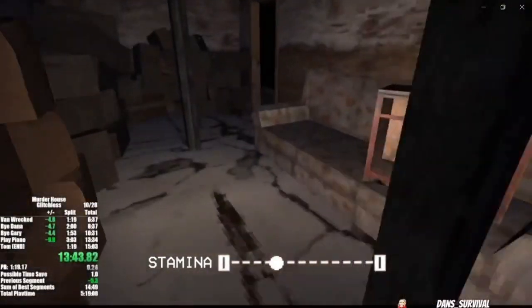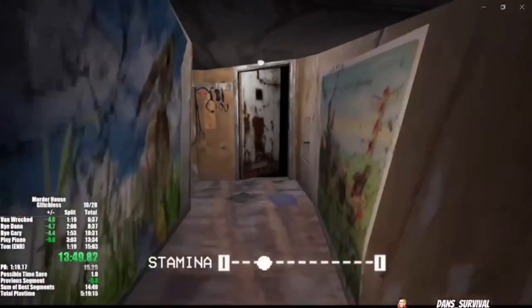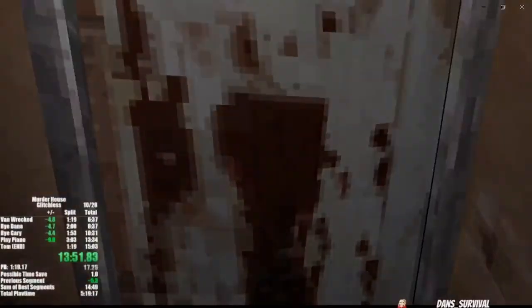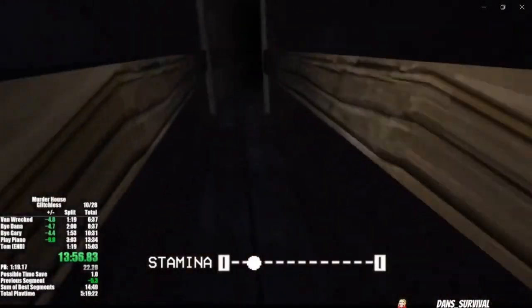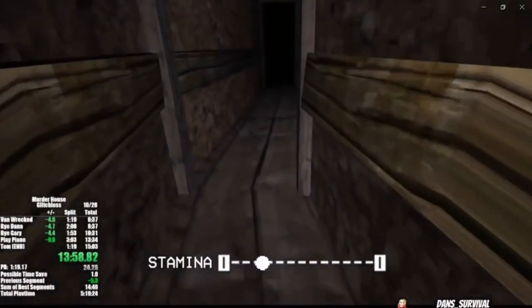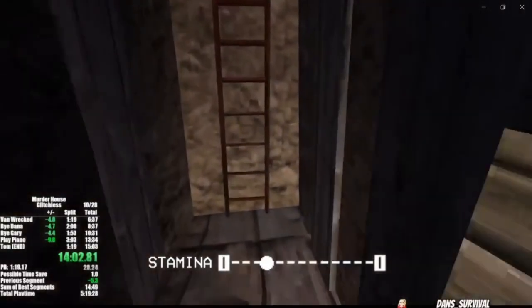After using the four eggs that's gonna open the final door here in the basement. Ignore any hallucinations or random images you may see — unless it's the rabbit, then you need to run. Once again down here in the basement, try and manage your stamina as well as possible.